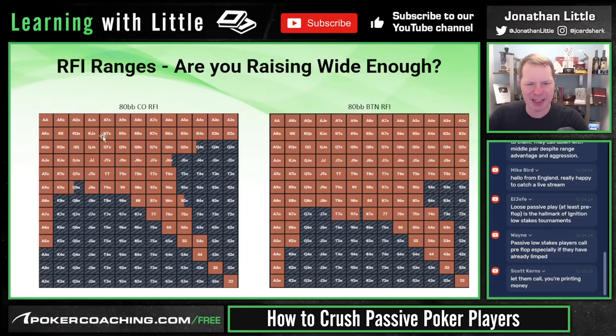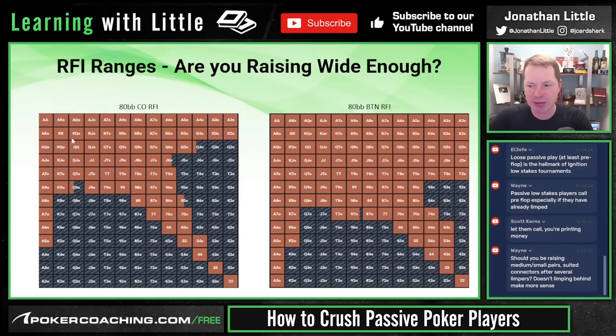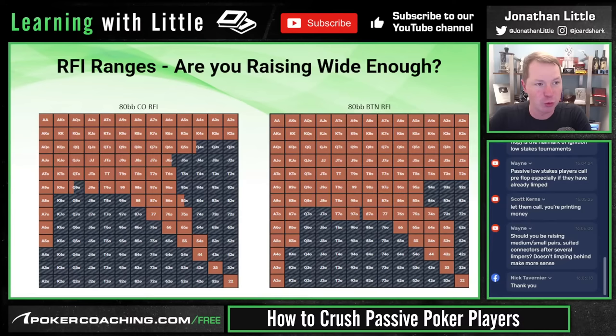Let's look at these two specific ranges. When discussing poker you need to discuss specifics. We're looking at 80 big blinds deep, cutoff raise-first-in range. This means everyone folds around to you in the cutoff — here's what GTO recommends raising. But if the players on the button, small blind, and big blind don't call quite enough preflop and don't 3-bet enough preflop, this is a spot where you get to raise wider.